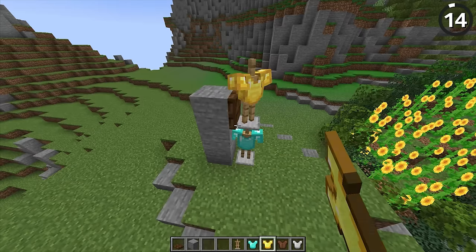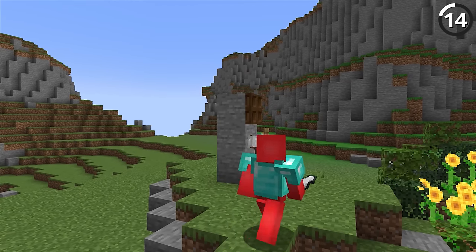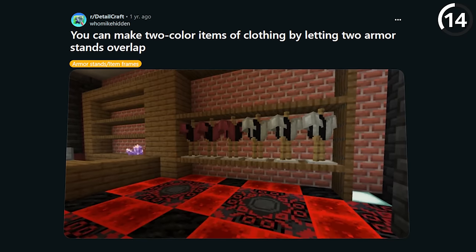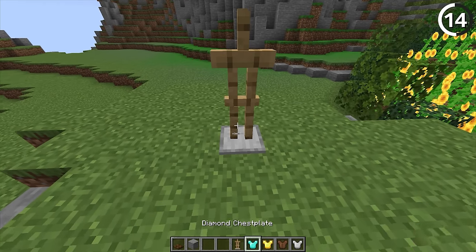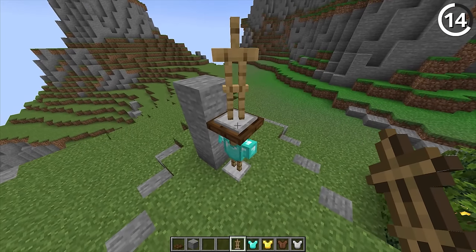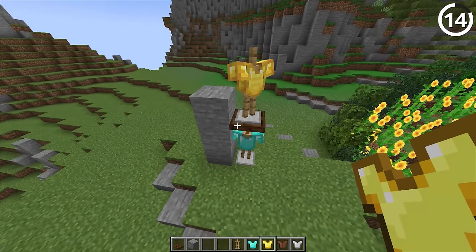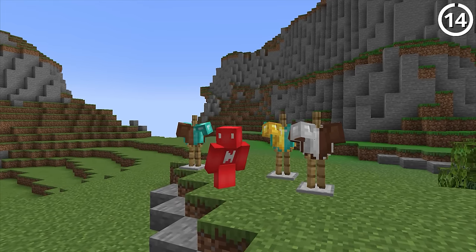Since armor stands are entities, we can overlap them within the same hitbox, and their textures will start to overlap. Following this user's advice, all we have to do is place down one armor stand in the direction that you want and put the first of our two colors on top of it. Then with another one facing the same direction on a block or trapdoor above it, we put the second color on, drop them into place, and we'll get this two-toned shirt to show off on your shelves.